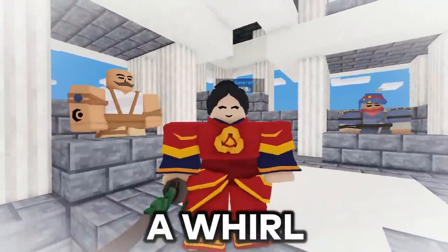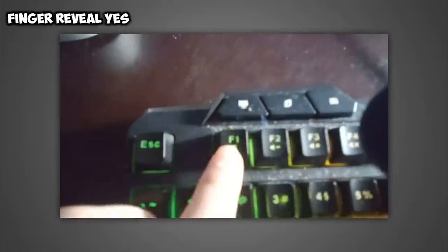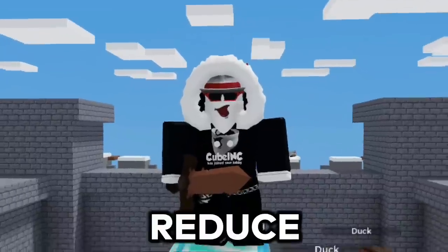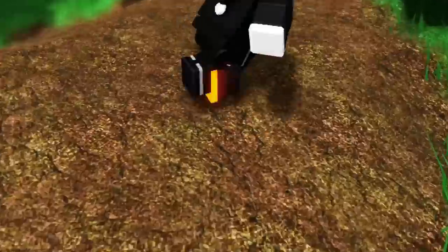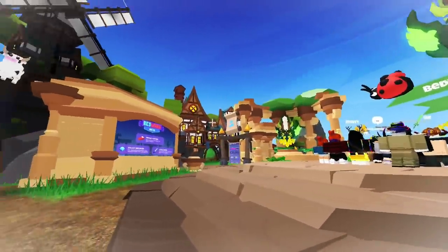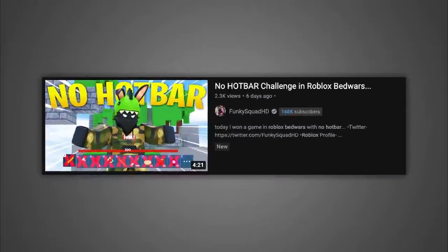Number 5. Bed Wars just added a feature called the background blur. By pressing F1 on your keyboard, your hotbar is gone and everything around you is blurred. This trick helps reduce your lag, so it's pretty good if your game lags a lot. The only downside is that you can't see your hotbar or your surroundings, but by lowering your graphics you can at least see your surroundings a little bit more. This trick is also great for challenge videos like the no hotbar challenge.